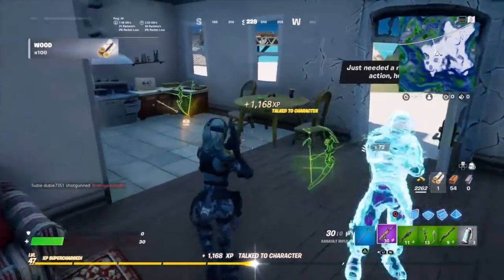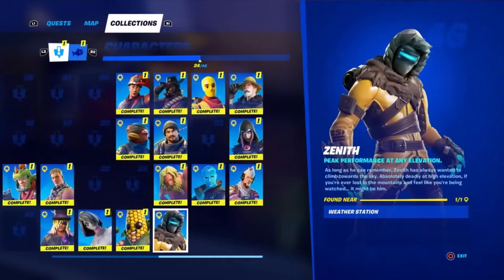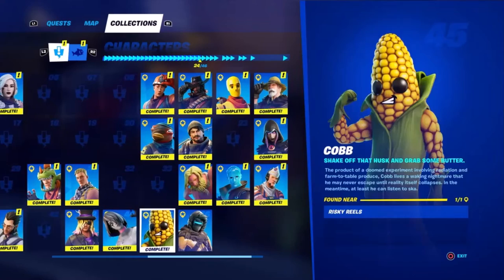He comes as a hologram — you can talk to him and finish your guide list, the collections. As you can see, you can click to collect all these people. I have Raptor already.